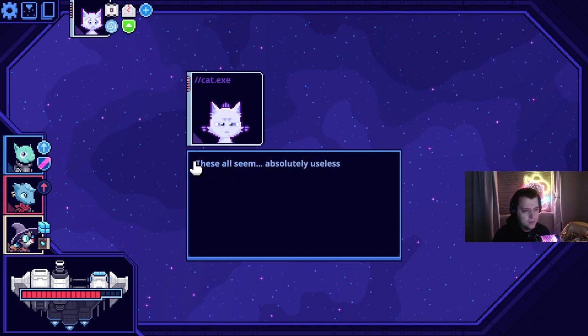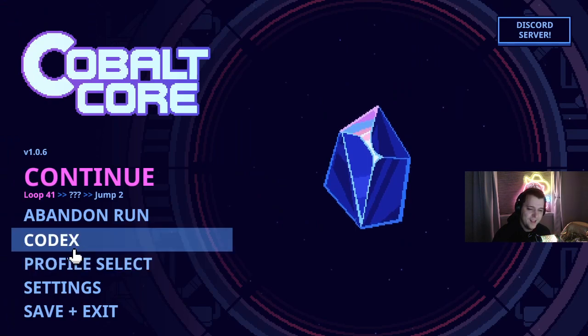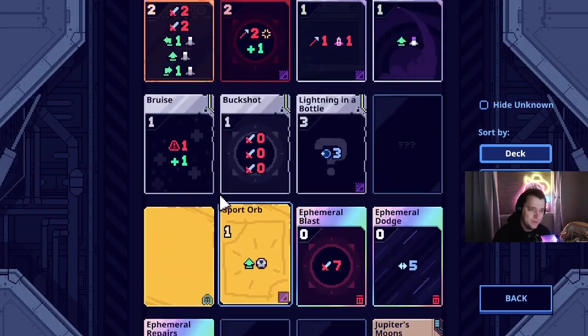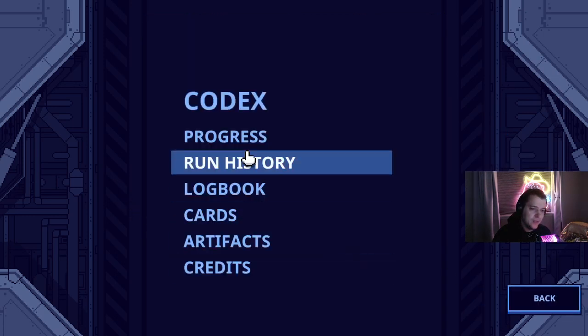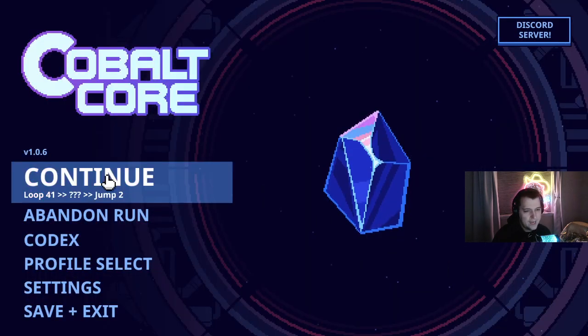Tooth's Emporium! These all seem useless — they're not. Tooth's cards — now I gotta go look at the codex again. Sorry if I'm looking at the codex so much. Tooth's cards are down at the bottom. I've taken all three of these. Bruise — hurt yourself, heal yourself. That card's really good. Buckshot could be really good if we get low on health. It goes to five shots, but I don't think we take any of his cards, to be honest.